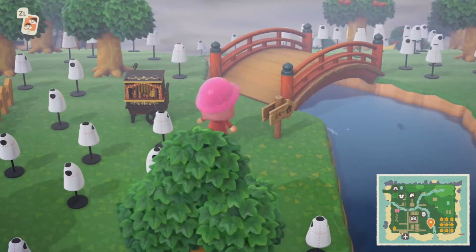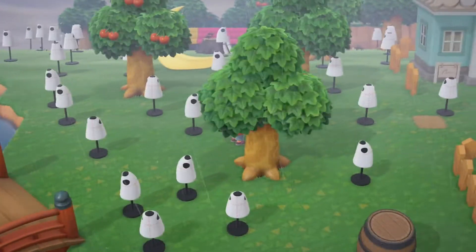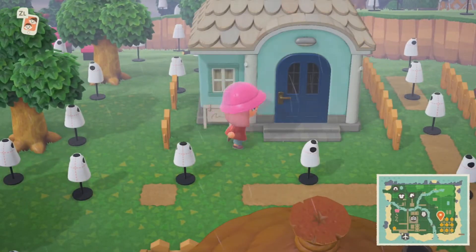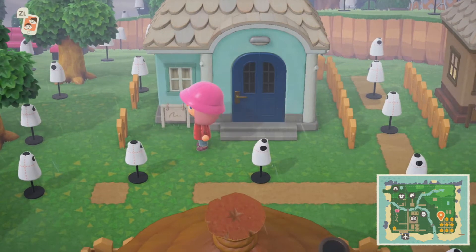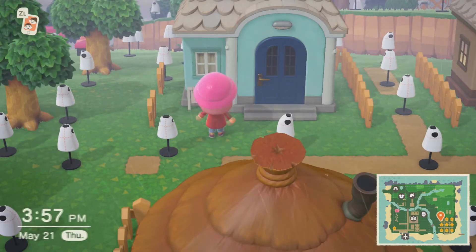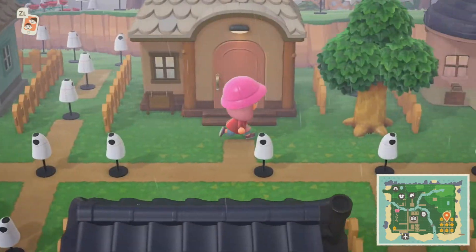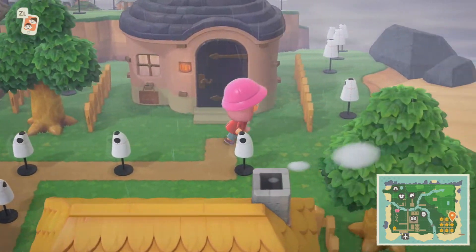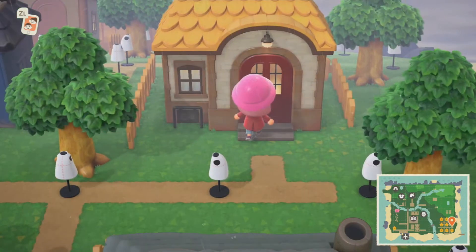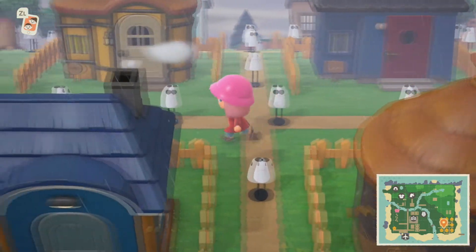I just got the DIY for this sign and I'm very excited for it. This is the housing area. I will be changing up everyone's little fence designs and trying to add a little item in front of their houses so they have somewhat of a yard. We have Tia's house, Peggy's, Violet's, down here we have Mira's, Del's, Flip's.